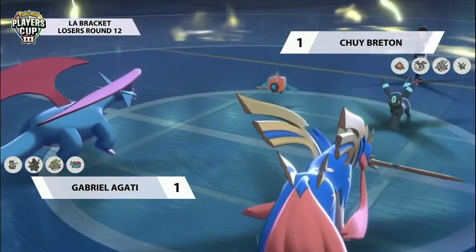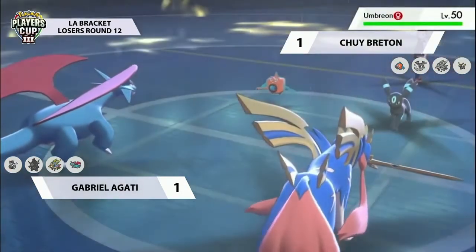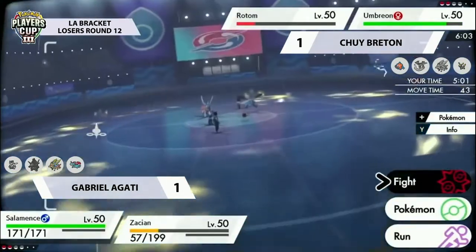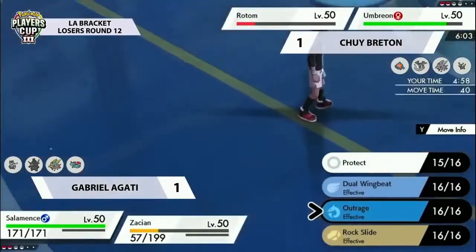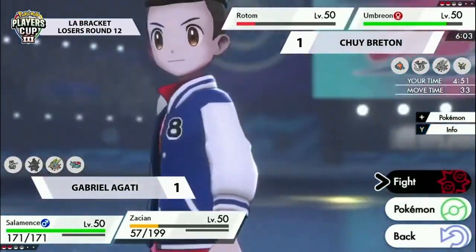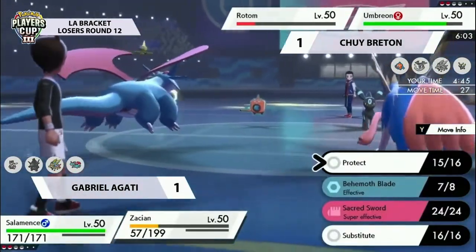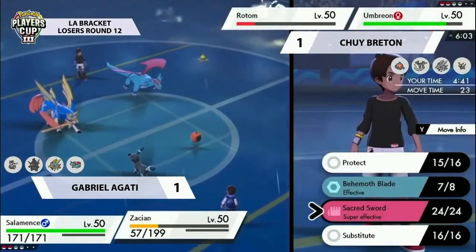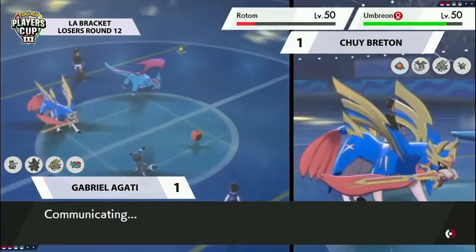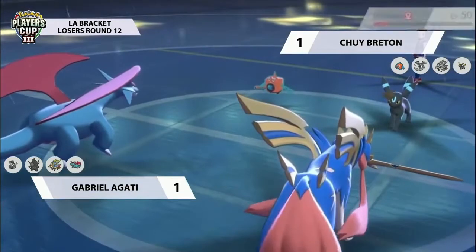Gabriel plays defensively, scouting - not showing what the opponent wants to see - and critically allowing one more turn of residual effects to deal good damage, because every bit of free damage could put Pokémon in range of a KO for either Salamence or Zacian. Anything either of these Pokémon throw out should be able to pick up the KO against Rotom, leaving Umbreon as the last Pokémon standing for Chewy. This really shows the importance of getting even just one turn off with G-Max Coalossal - the residual damage throughout this broadcast has been critically important, and we can see Rotom potentially getting knocked out next turn from that residual damage alone.